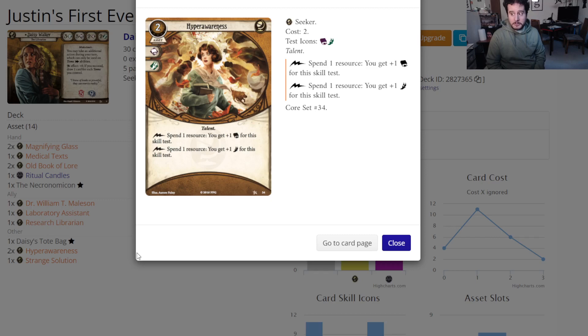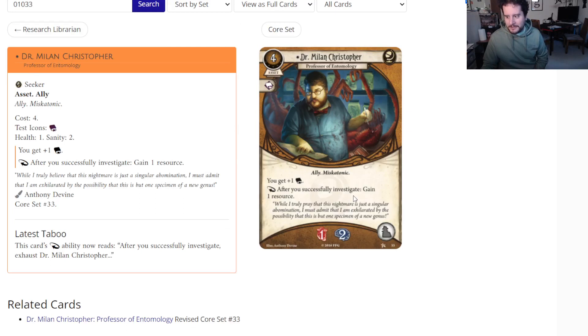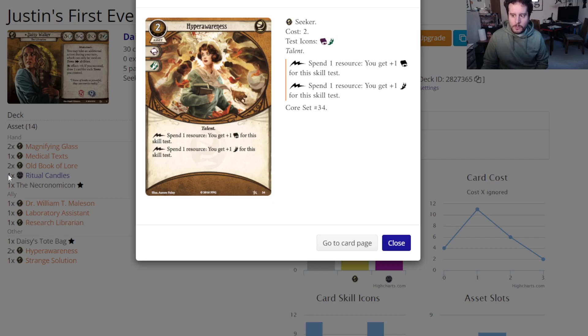Do you know what would make Hyper Awareness somewhat playable? Dr. Milan Christopher. I'll get him on screen too — if you're a newer player: Dr. Milan Christopher, included in the core set, gets you plus one book after you successfully investigate and gain a resource. Notably this was without the taboo when we built these decks, and we thought this guy was just okay. Without the taboo — what was going on? There's probably a carbon monoxide leak in the room. Hyper Awareness is not really exactly what we want to see in this deck.